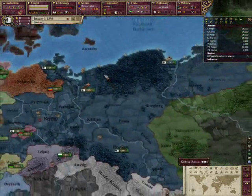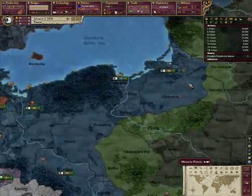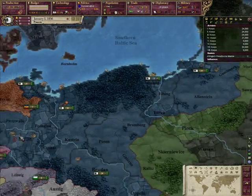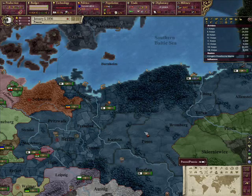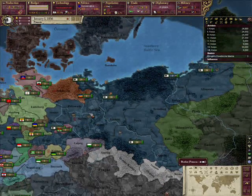Prussia started out as two separate states: Old Prussia, a puppet state of Poland, and the Margraviate of Brandenburg, holding Berlin and most of our capital states. Eventually, when the PLC started declining, Prussia became more free and unified with Brandenburg.